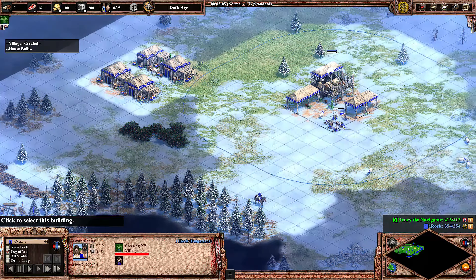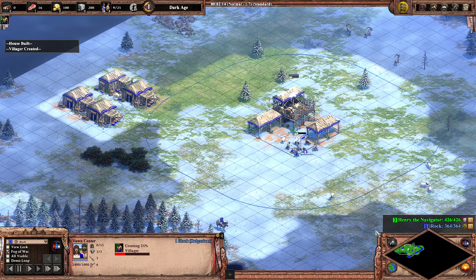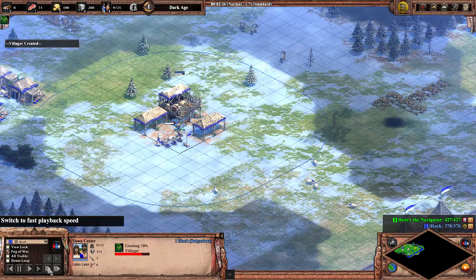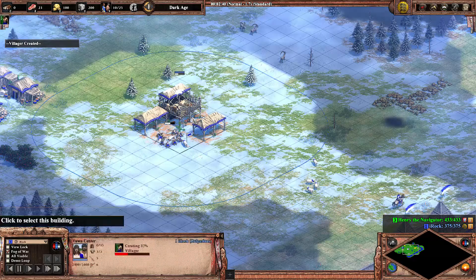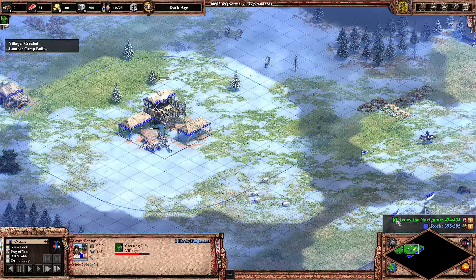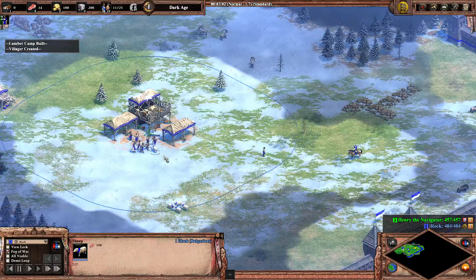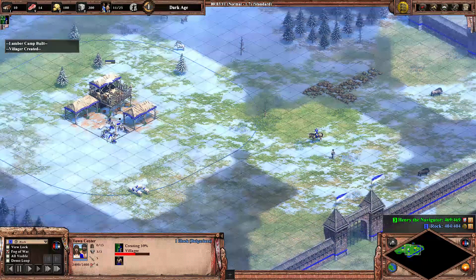Just taking the first four sheep under the TC. I've found my boars and all my sheep. Now I have eight vills taking my third sheep, and I'm going to send my next vill over here to get this boar. I'm just going to keep producing vills onto the sheep because I'm going to be bringing my boars back and I want to take them with 10 to 12 villes.